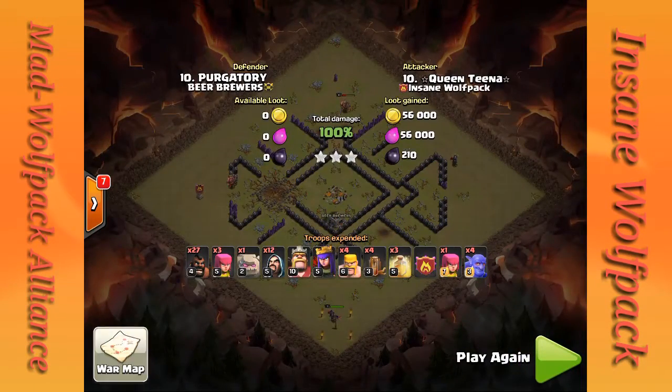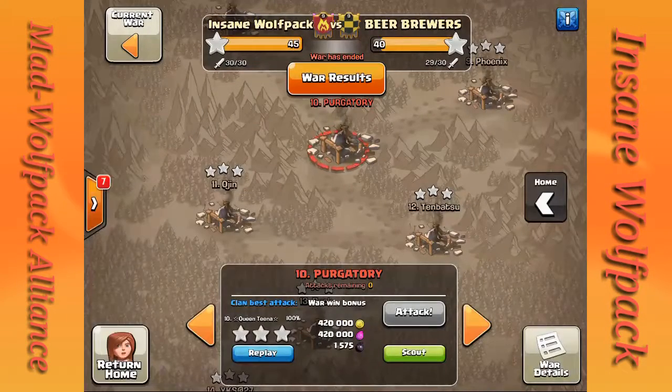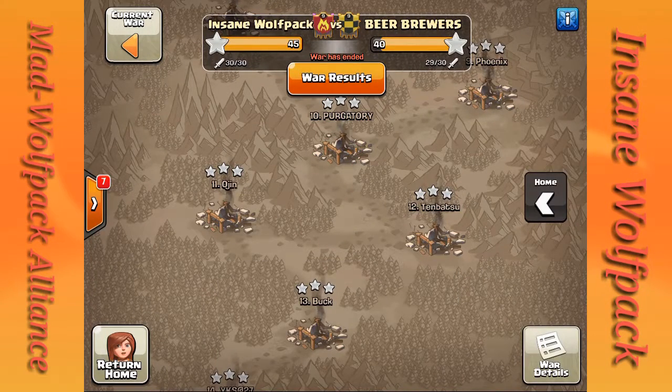That is a nice attack by Queen Tina — very nice job. Alright, the next attack I want to show you is my junior account, Sorta Lucky, 3-starring number 11. The reason I want to show you this is Sorta Lucky is a brand new Town Hall 9.